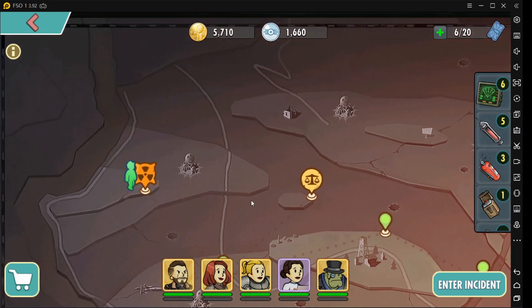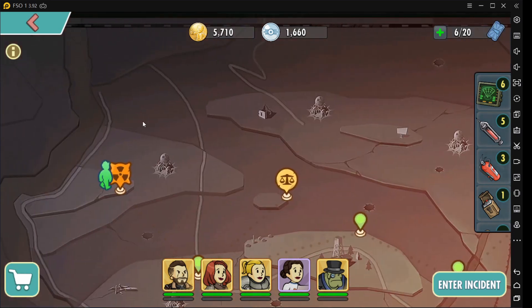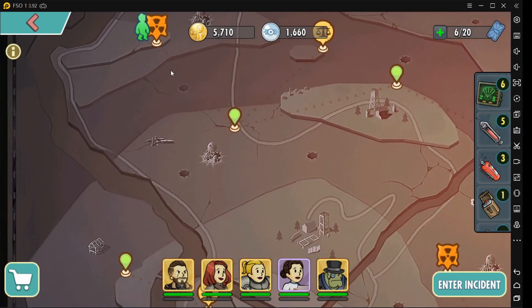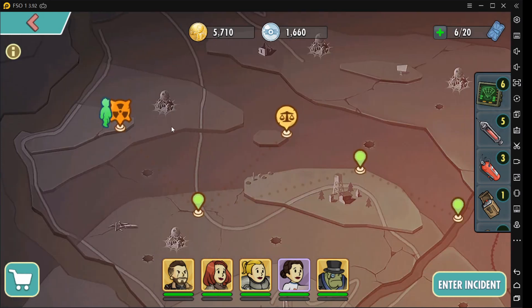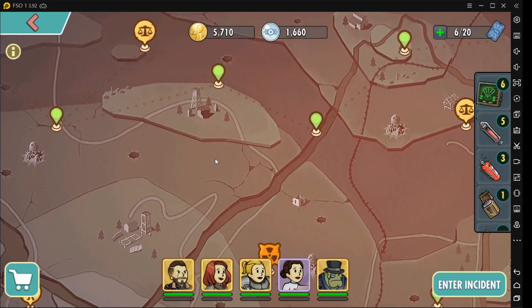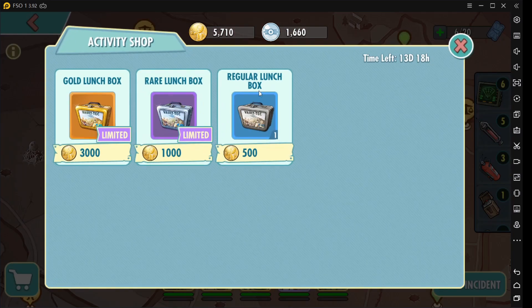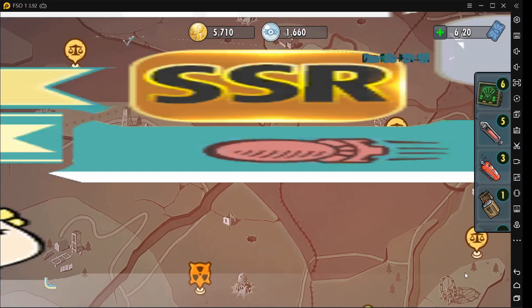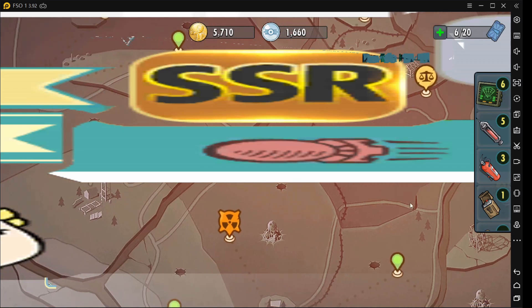It's just my assumption since it's a small map compared to the previous event — this is probably the last infinite incident. Good luck with your progress here. I hope you finish collecting all the items as soon as possible so that you can spend your gold coins on the regular lunchbox. Thank you guys for watching, and please don't forget to like and subscribe. Bye.